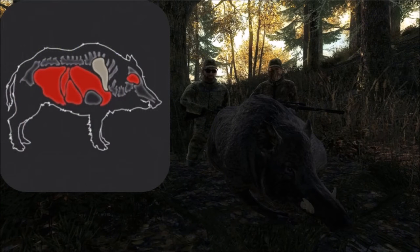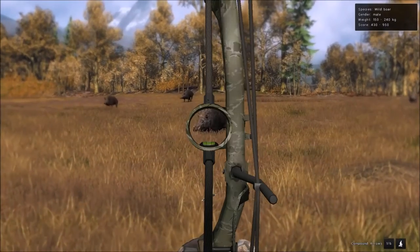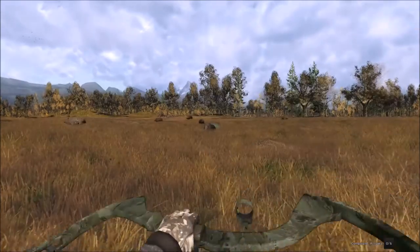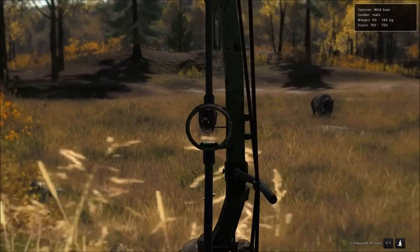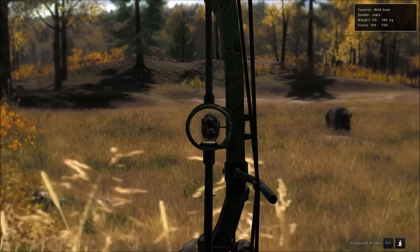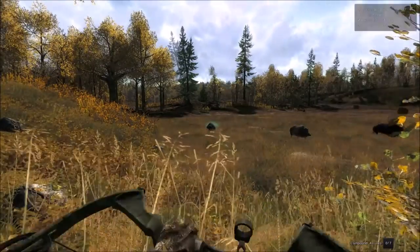For wild boar, the vitals we want to hit to get drop shots are the same as for feral hog, because they're basically the same animal, just a bit bigger. Again, ideally I like to get a quarter-to angle so that I can shoot right in front of the shoulder blade, just like with feral hog, and drop the wild boar. For the head-on angle I tend to aim for the brain on wild boar, because it's just the easiest way to drop them.